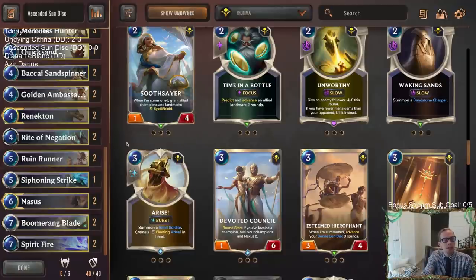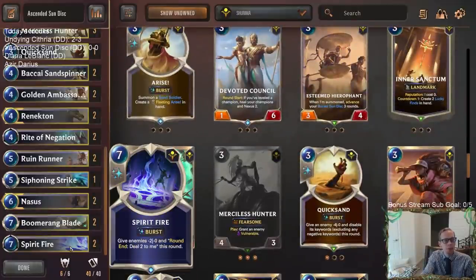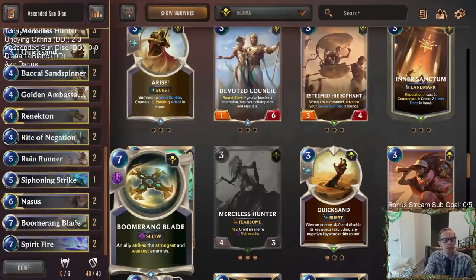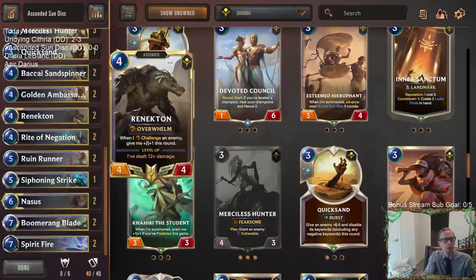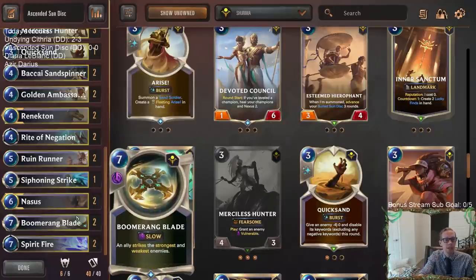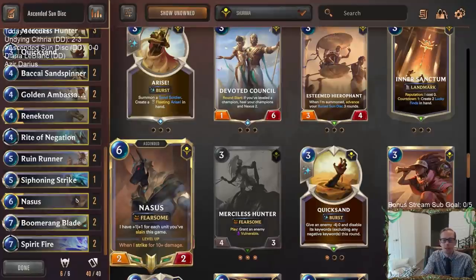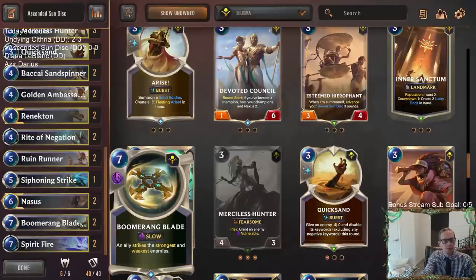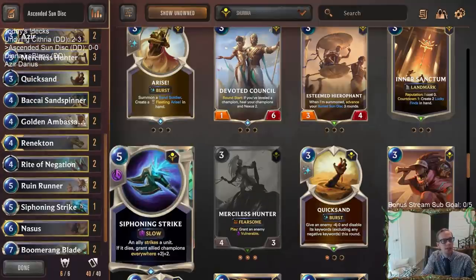The other day we played a Sivir deck where at the top end we had Boomerang Blade and Spirit Fire, and both really overperformed. That's what I wanted to do here — play two of each. Boomerang Blade is what made me want to put Renekton back in, because it can get two strikes for Renekton and really help level him up fast, dealing 12-plus damage. It also helps level Nasus quickly.